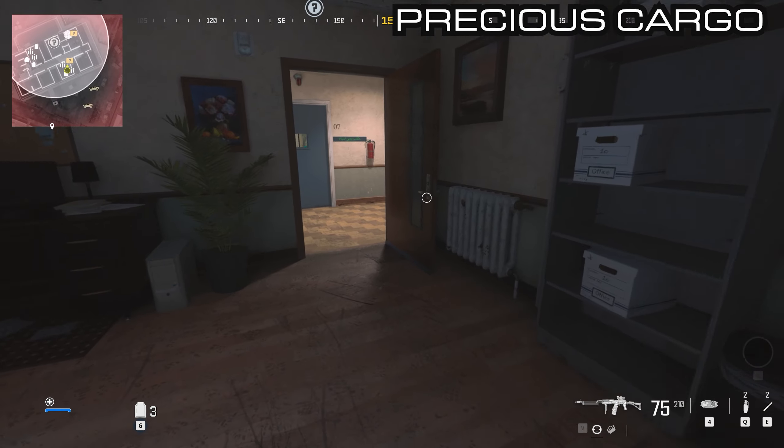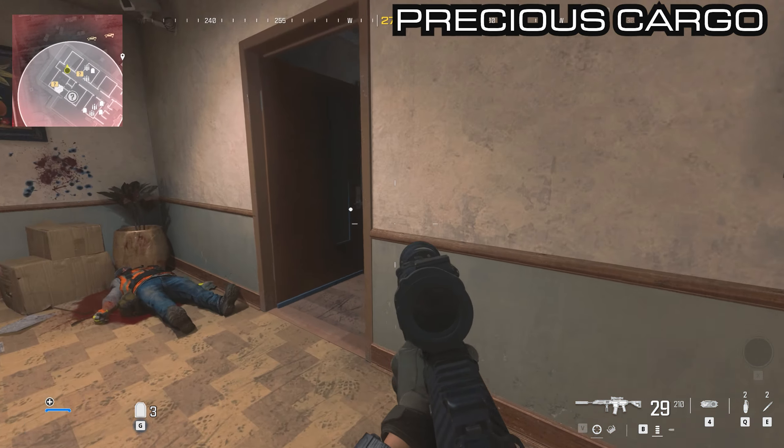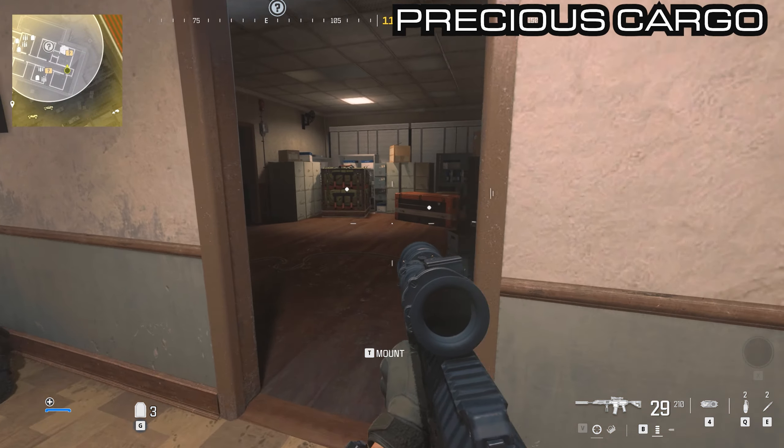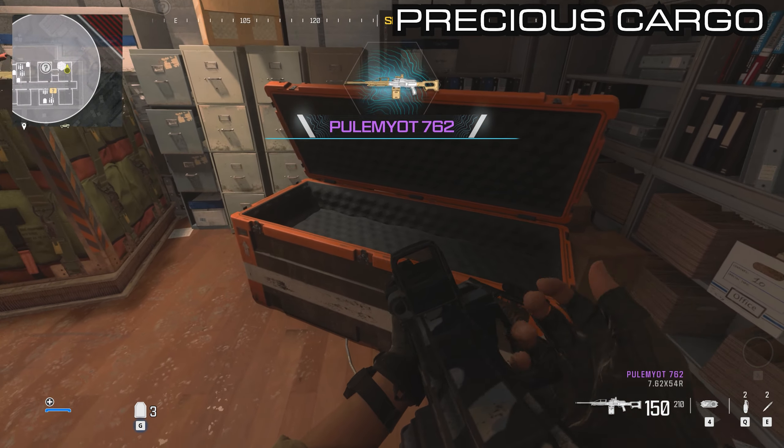Then outside into the hallway again, all the way down to the end of the corridor and then to the left you will see another large orange crate. And there is the Pulmot 762.